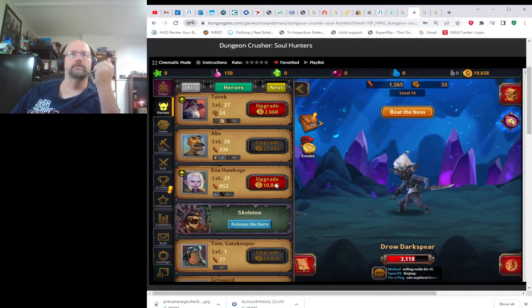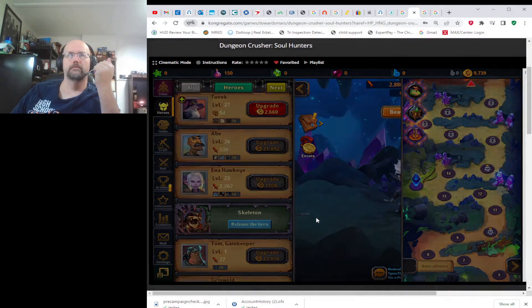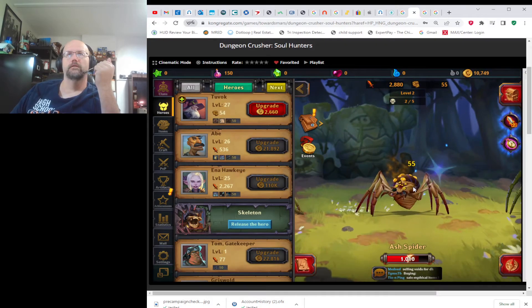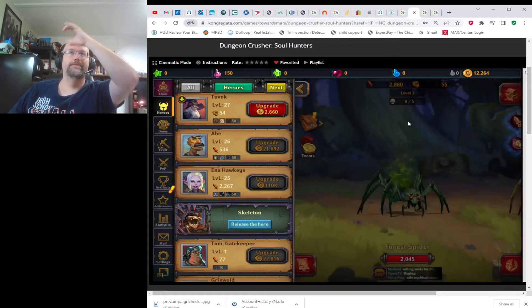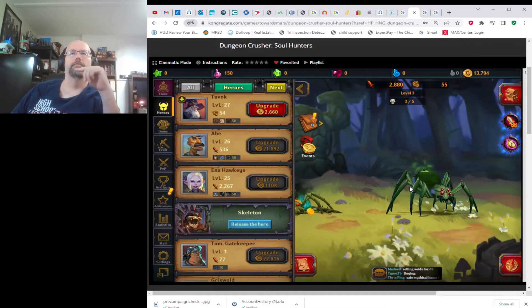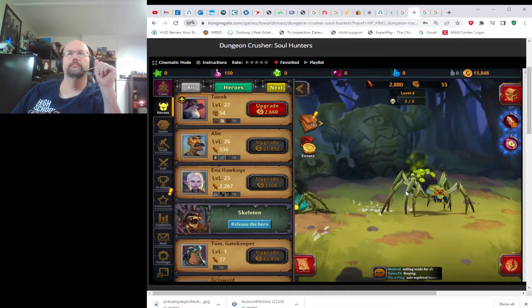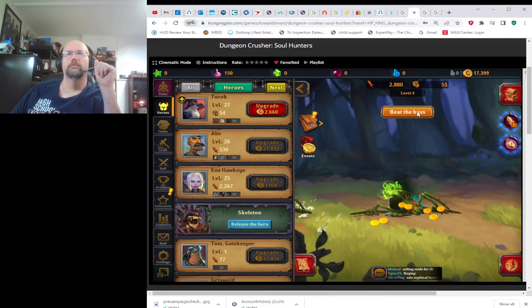Inside the treasure cave, the counter up top tells you how many monsters you've killed on that level — not which monster you're on, but how many you've already killed. You have to kill that many monsters to progress. I'm already at level four in this treasure cave, and now we're onto the boss.